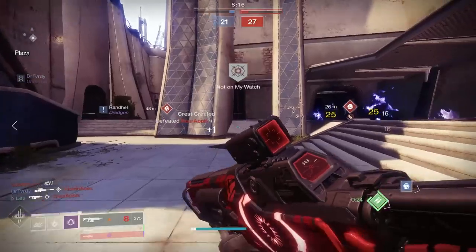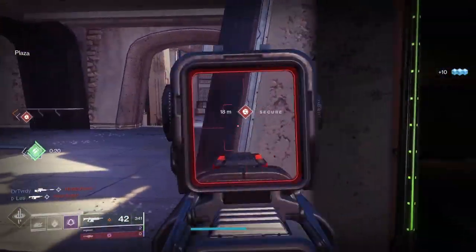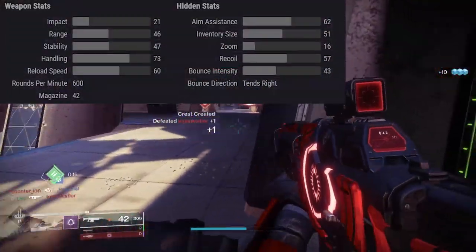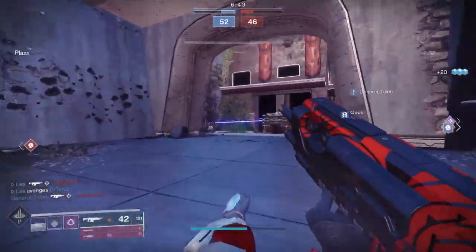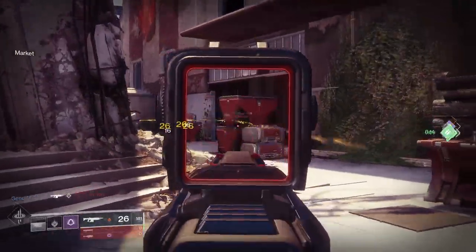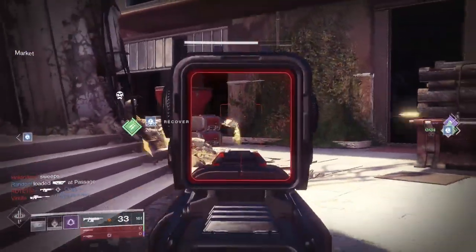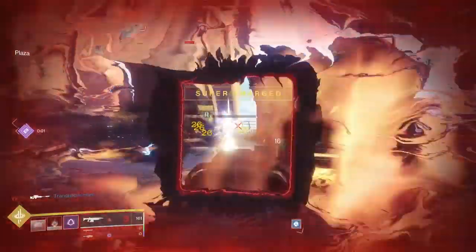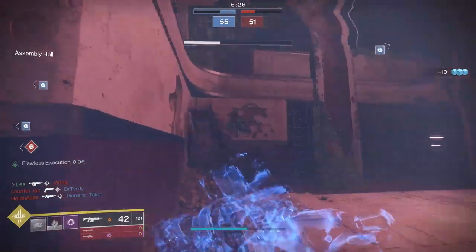Let me go over why you would want to use this auto rifle. It's in the energy slot, it's got a 0.7 time to kill value, great base stats, and its target acquisition is already pretty nice. To me, it is a shred machine in that 20 to 30 meter range. Anything past that, if I wanted to use an auto rifle, I'd just use Hard Light. And despite my roll not having any range perks, it can still reach all the way up to 27 meters. So we're looking at a two to three meter difference with a perk like Rangefinder.